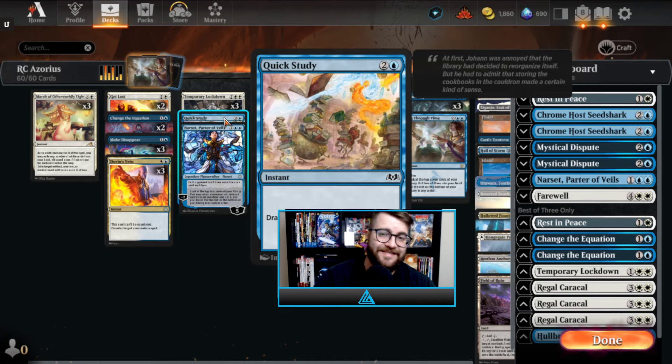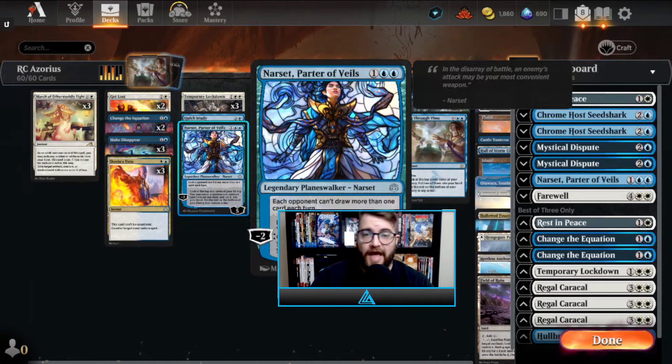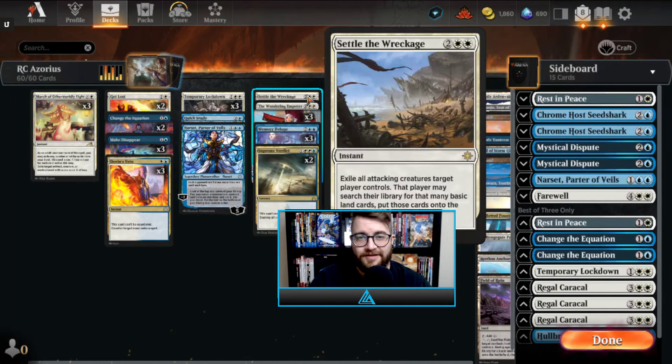Quick Study — I like this card. Being able to randomly draw two cards at the end of your opponent's turn is pretty good. It's not great enough to go up more than a one-of, but Quick Study is still there. Narset Parter of Veils — you could add another Narset, you could even play two, but right now I'm playing one. It's great against the mirror, also good against Phoenix, and decent against Red-Black as well.